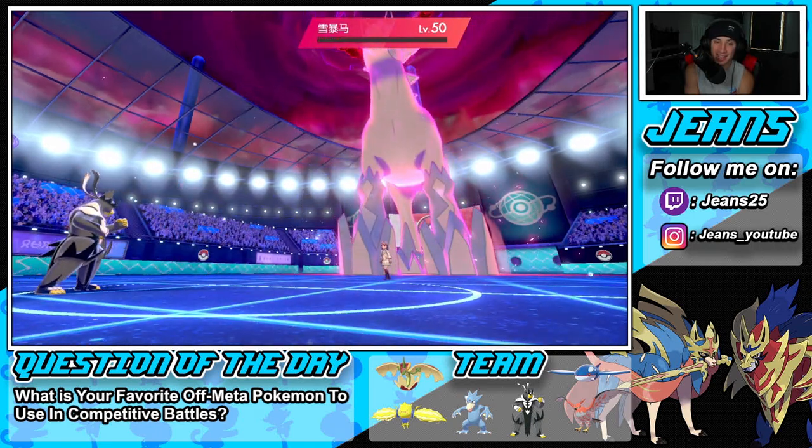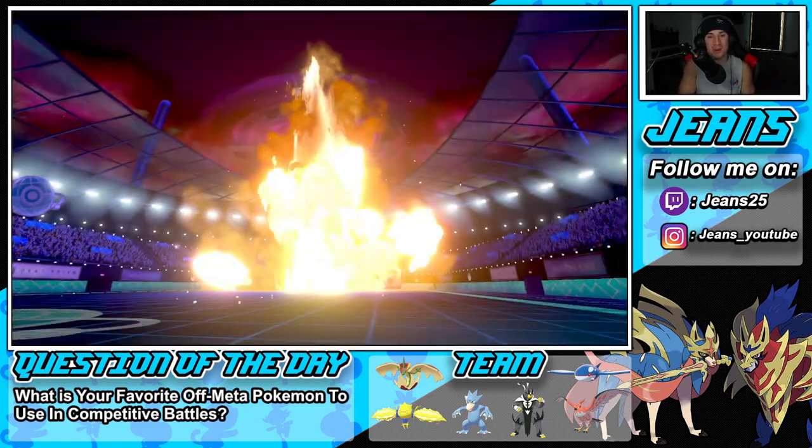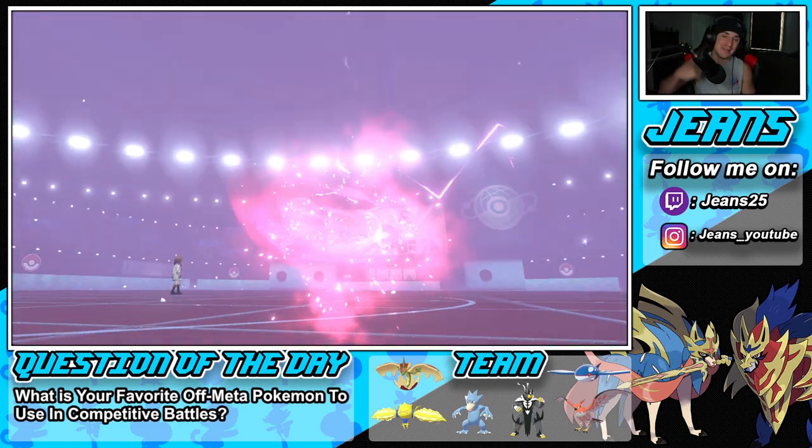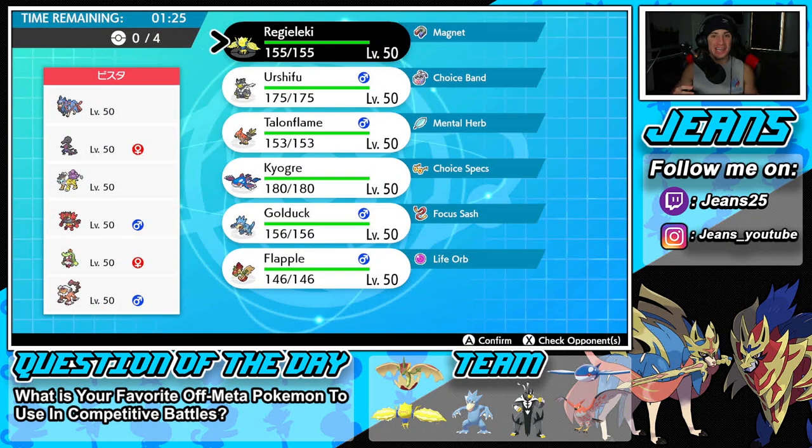We get the season started off strong, 1-0! Let's hop into our second battle and try to showcase Golduck and Flapple more. Not going to lie — if that Glastrier had gone for an ice STAB move we probably wouldn't have survived, but our boy Urshifu clutched it up and grabbed us the win in battle number one.